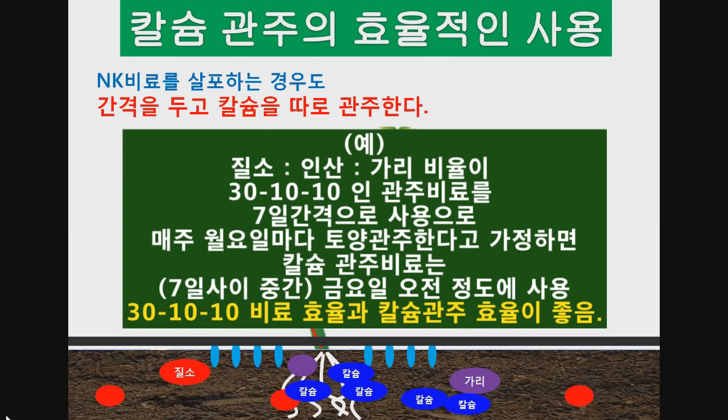좀 더 쉽게 예를 들면, 질소·인산·가리·황이 들어있는 비료를 7일 간격으로 관주하시는 경우, calcium을 관주하고 싶으신 경우에는 7일 사이 중간에 calcium을 관주하시는 게 복합비료와 calcium 비료 모두의 흡수 효율을 가장 증진시켜줄 수 있는 방법입니다.